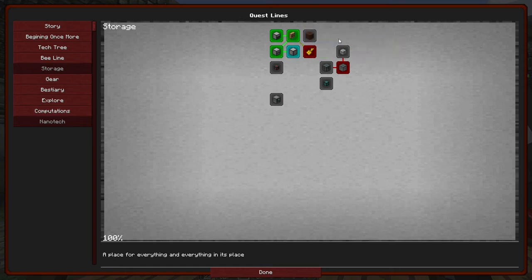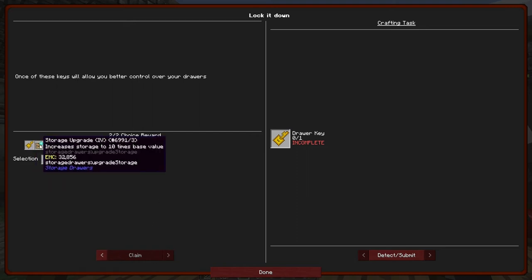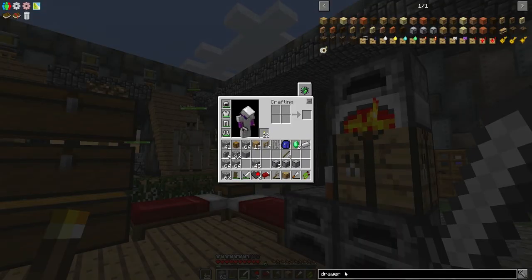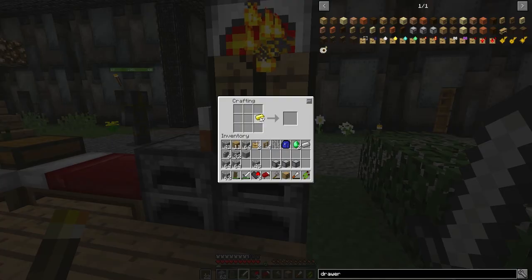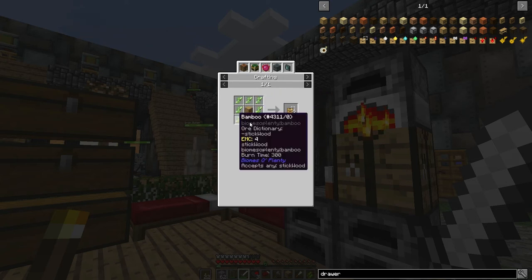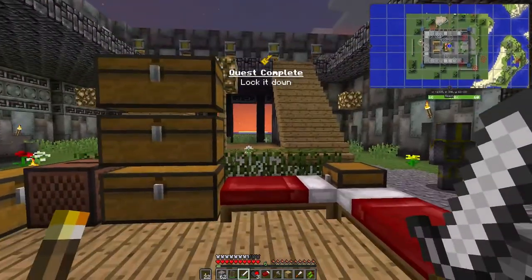This has unlocked a key. I don't know how to make this drawer key so let's have a look inside — it's over here. We just need a couple of bits of gold, a gold ingot, and an upgrade template. The upgrade template is of course a drawer and some sticks around it. We can do all that.